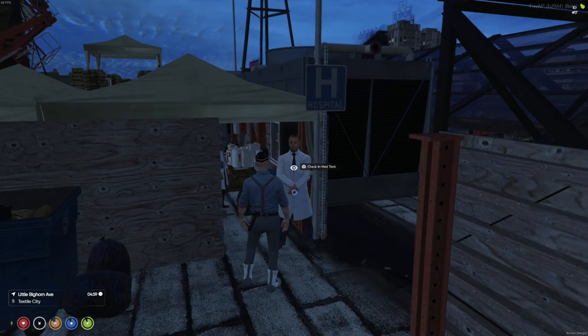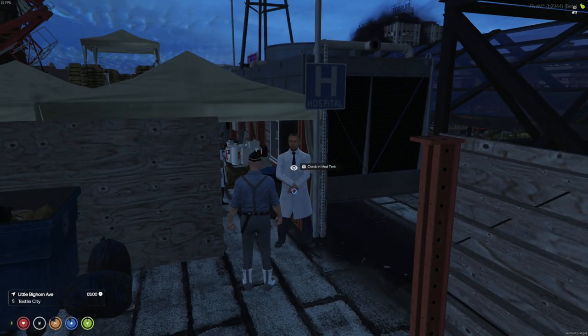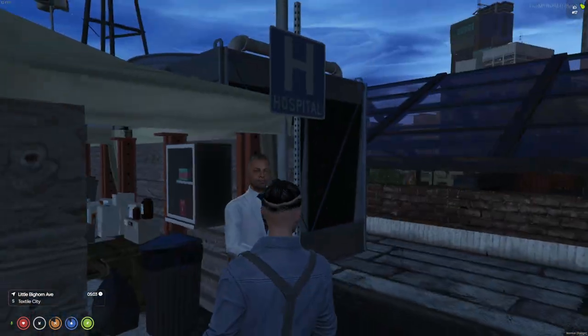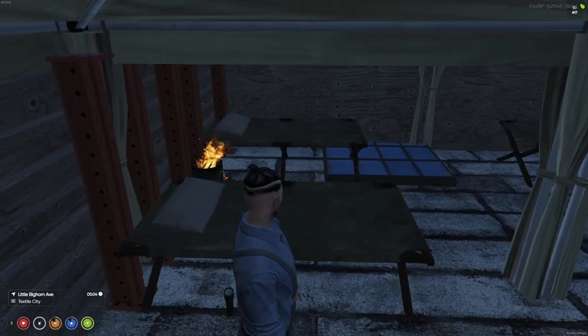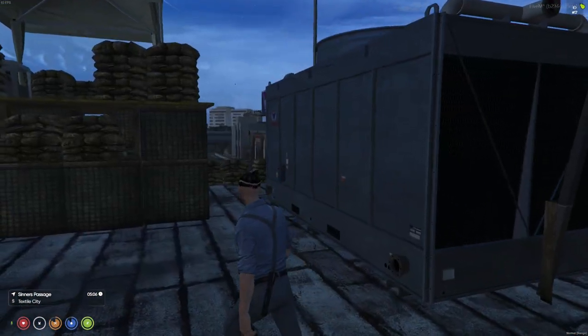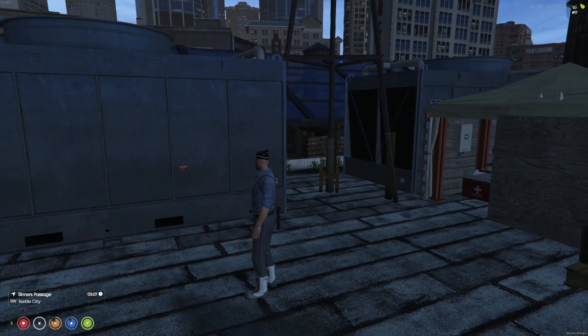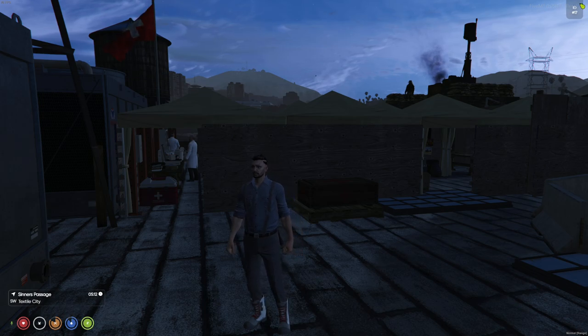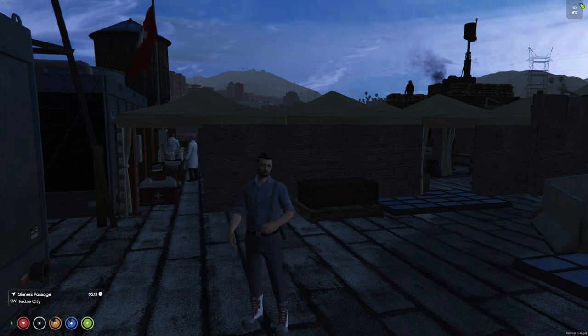This is the check-in for the medical tent — it costs 10 zombie ears to use it. For sanitation reasons, they won't accept ears from your pocket; they want them in your zombie bank, and they'll contact the military person to transfer the funds. If you go down out in the world, you will always respawn at the closest safe zone. Through a roleplay context, the idea is that survivors you didn't even see found your body, realized you were still alive, and brought you back to the safe zone to recover.